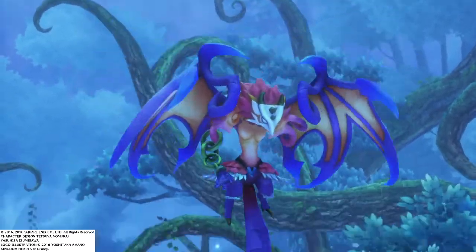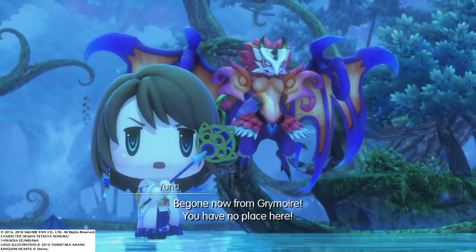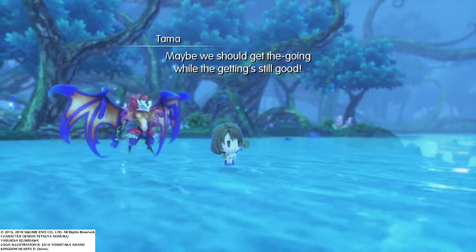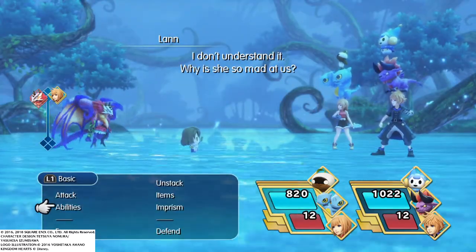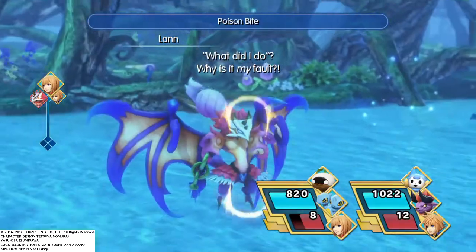That's quite a barrage — I like it. Basically the giants are enemies because they're with the Bahamutian Empire. Maybe we should get going while the game's still good. No, let's fight. Why is she so mad at us? What did you do to her? Why is it my fault?